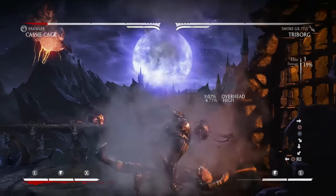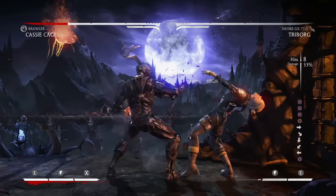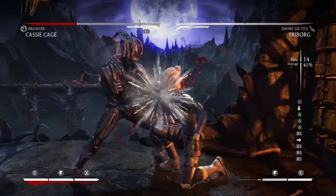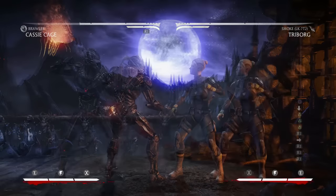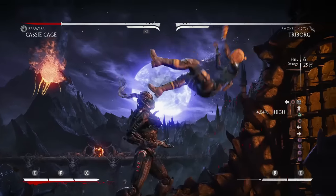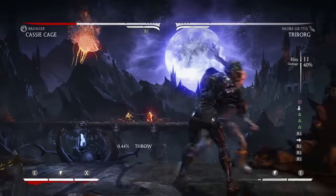Hey, what's going on everybody, Jay Glees here. We're going to take a look at a corner combo with Smoke. This combo is awesome — it utilizes one bar and deals 42% damage. One of the best things about this combo is the fact that your opponent winds up back in the corner, which allows you to keep high pressure on your opponent while keeping their back against the wall.